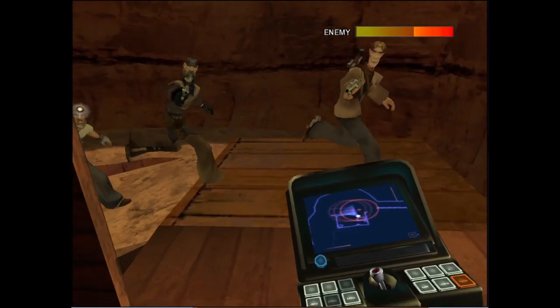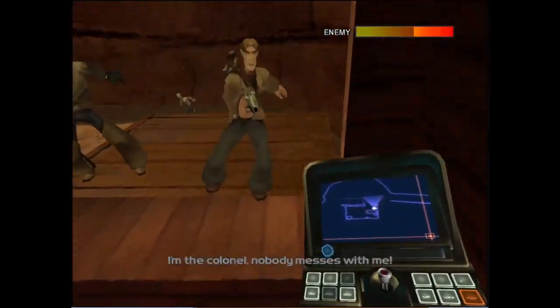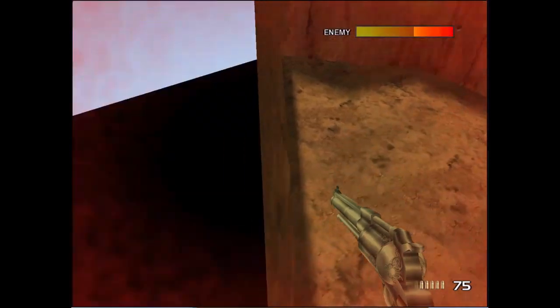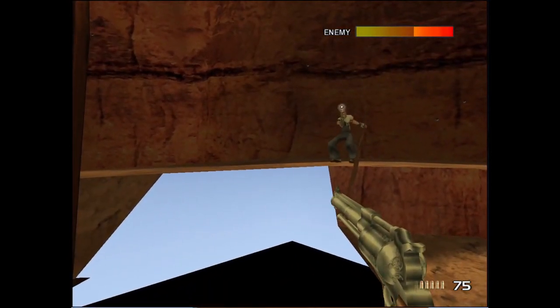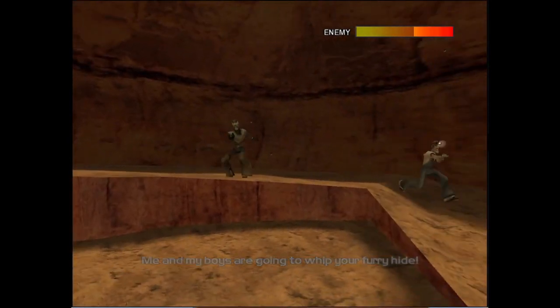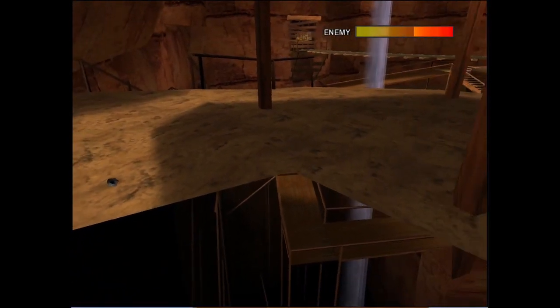At the end of Wild West, if you are shot off the ramp leading to the colonel's house and are not moving, you will be clipped out of bounds. Unfortunately, this out of bounds is quite small and you are not able to get anywhere significant with it.